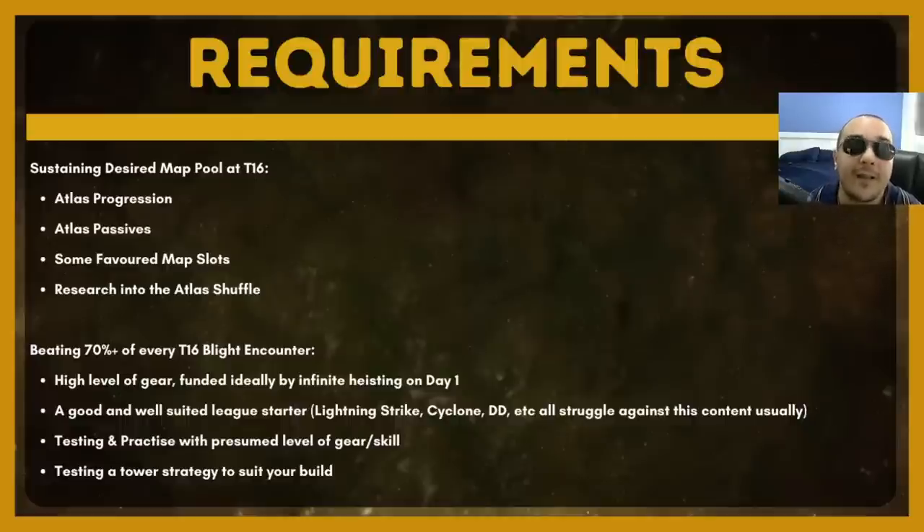You're also going to need to pick a very good league starter — if you pick Lightning Strike or Cyclone, you're absolutely cooked and you're not going to be able to farm these maps. Finally, you're going to need to test and practice this strategy with a tower strategy. Pick your league starter, pick a level of gear appropriate for day two or day three of a league, figure out the tower strategy based on the recommendations I'm going to go through soon, and start testing to see whether you're actually having trouble — because that will indicate whether you need more gear or whether you can start the strategy earlier.